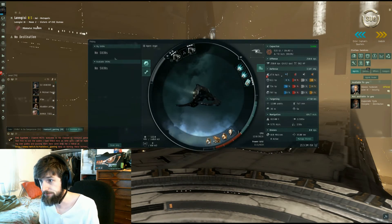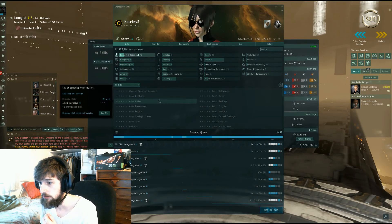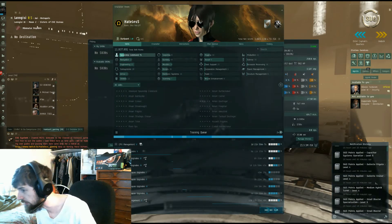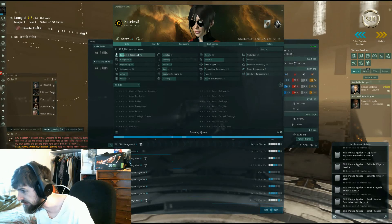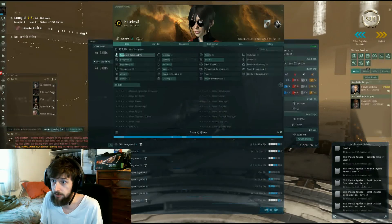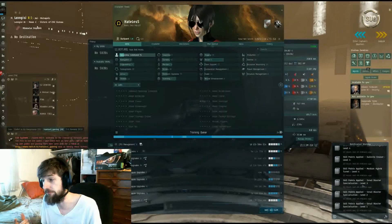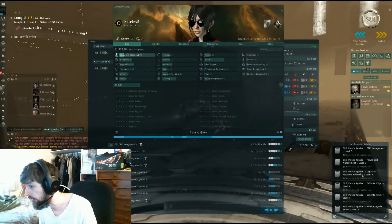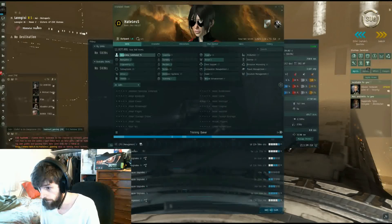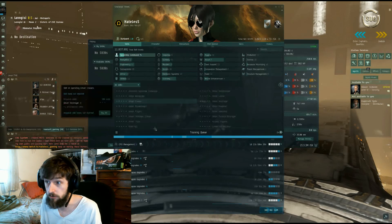What did we do with these skill injectors? In our fitting, in our skill tab, we ended up getting Gallente Cruiser and Gallente Frigate to four, medium hybrid turret level four, and small blaster specialization three. We also trained up a capacitor skill and some of our CPU engineering skills here, which are going to help in the long run immensely.